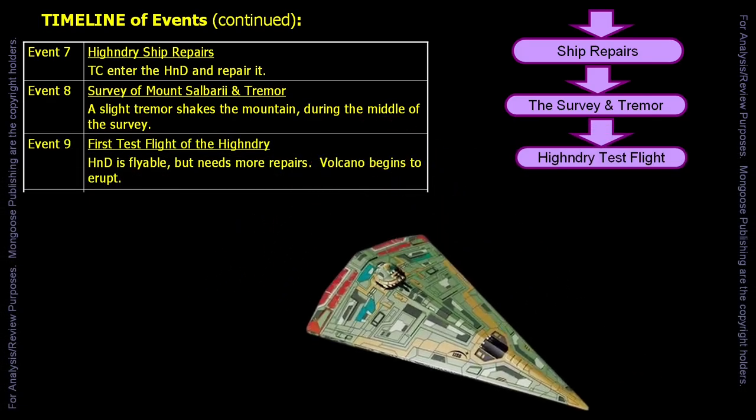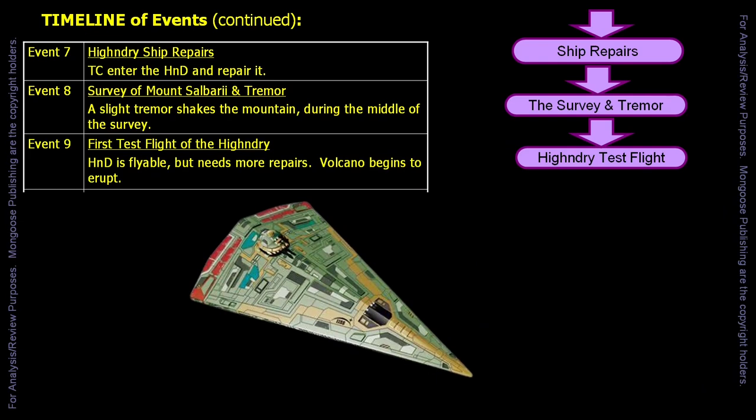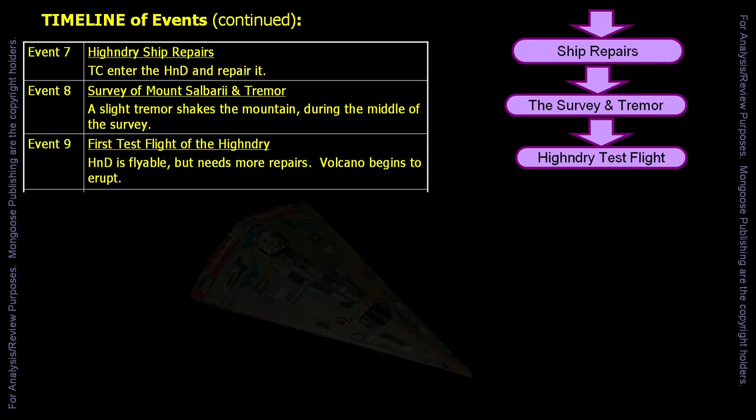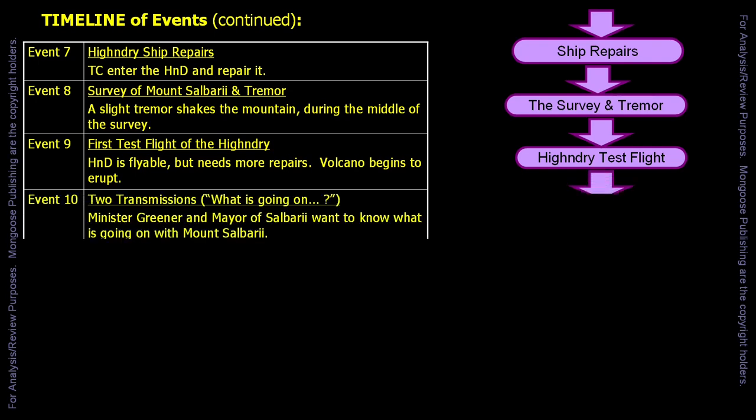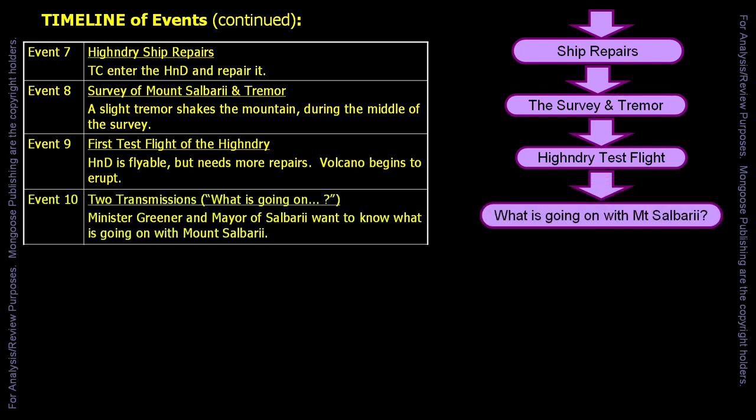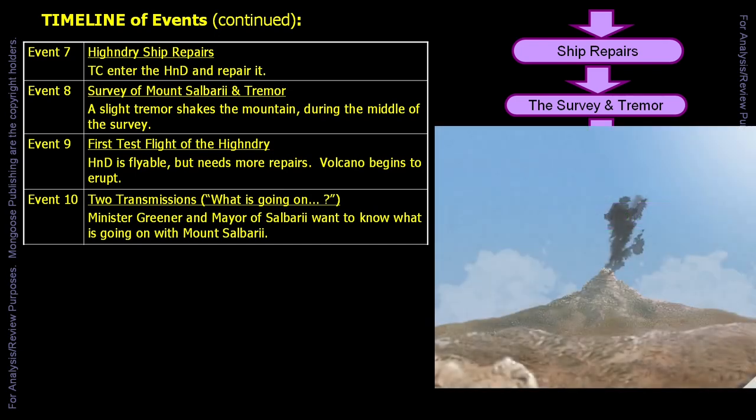The volcano begins to erupt just when the travellers run their first test flight of the High and Dry. They learn the ship is flyable but will need extensive repair work done at the nearest high-tech level starport. Bushes can be seen catching fire, and the air is filling with superheated dust and ash. The travellers receive a number of transmissions. One is from Minister Greener, the other is from the mayor of Salburyay town. Minister Greener wants to know what is happening. He is getting reports of smoke and tremors from the mountain, and he wants the travellers to fly around the mountain and report what they see. This will not be the only time he contacts the travellers for an update.